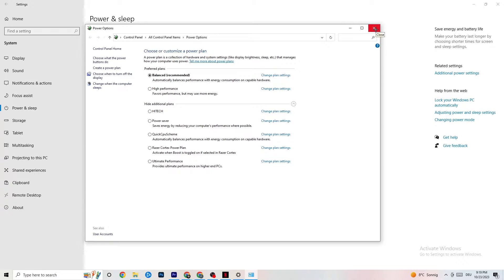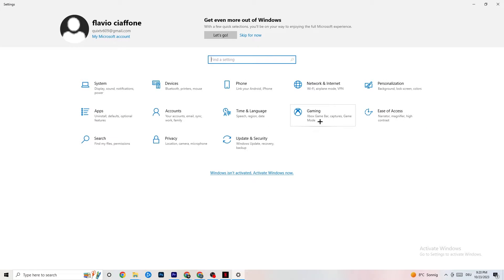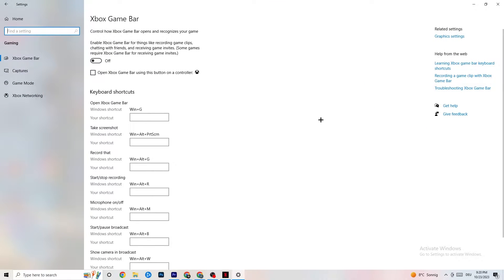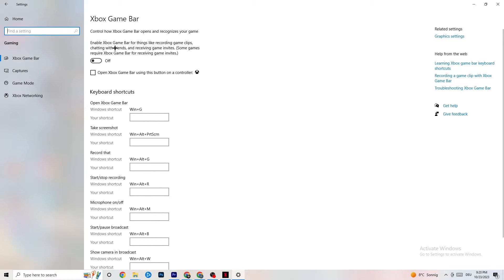Next, go to the top left corner of Settings and hit Gaming. Once in Gaming, you'll see the Xbox Game Bar. I've turned this off, and I want you to turn it off too, because the Xbox Game Bar will suck a lot of performance. If it's running in the background all the time, it will cause your game to freeze — especially on low-end PCs — and cause FPS drops.